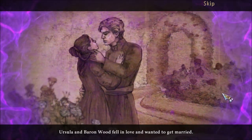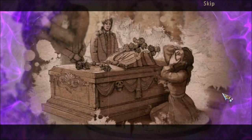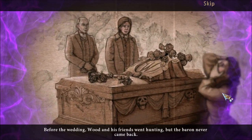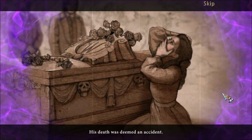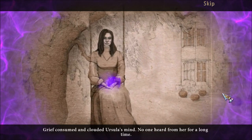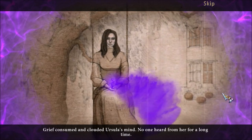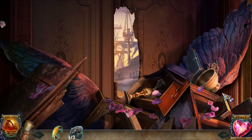Ursula and Baron Wood fell in love and wanted to get married. It is a little confusing that Wood was called the Baron, and he's not to be confused with her father, Baron Sutton. Anyway, the Baron's right here.